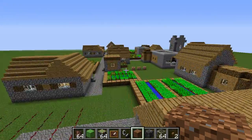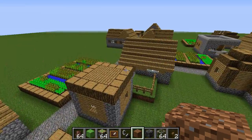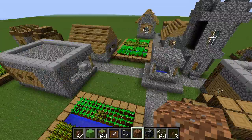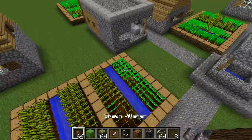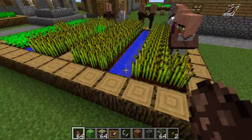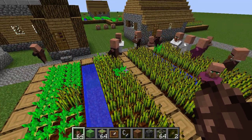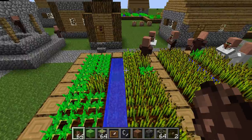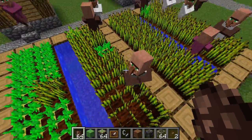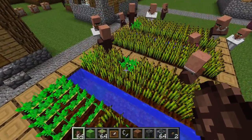One last thing that actually does affect single player: villagers can now harvest and replant crops. It's somewhat hard to get them to do it, but you can see evidence of them already doing it. Whatever triggers them to do it is a bit random. Basically they just walk up to the crop, break it, and then replant it.